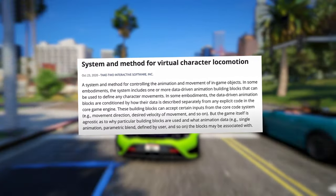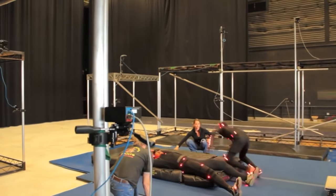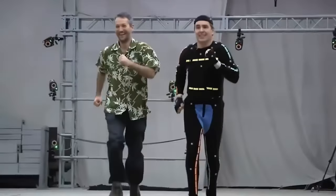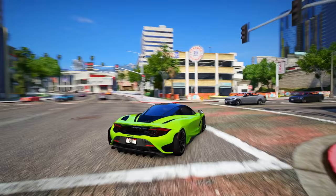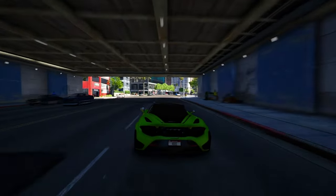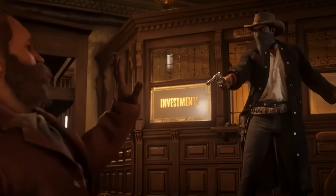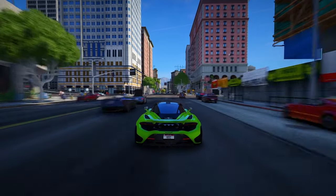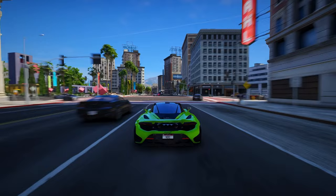Before this advancement, each character's animation had to be painstakingly recorded in a studio equipped with motion capture technology. This process involved attaching markers to actors' suits and compiling animations into what's called an animation tree. This method was resource-intensive, limiting the variety of animations Rockstar could include. In GTA 5 and Red Dead Redemption 2, each NPC had its own animation tree containing all their actions — animation trees essentially stack animations, blending them together and transitioning between them based on player input and in-game conditions.